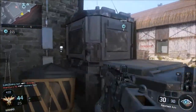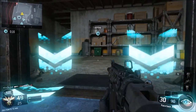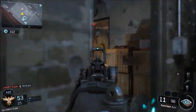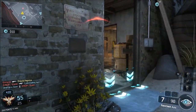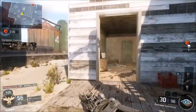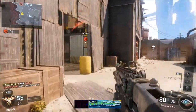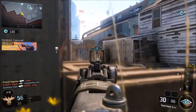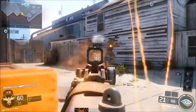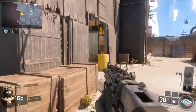Moving on to assault rifles — same thing, all the assault rifles are good. Use High Caliber. Use the ELO sight or red dot sight — I also recommend that for submachine guns. Use a sight, not iron sights. Always use a red dot or ELO sight with grip and high caliber, and you're going to get headshots pretty easily. I recommend Safeguard, Nuketown, or Chaos Mosh Pit. High caliber is really good because it does increase damage to headshots.